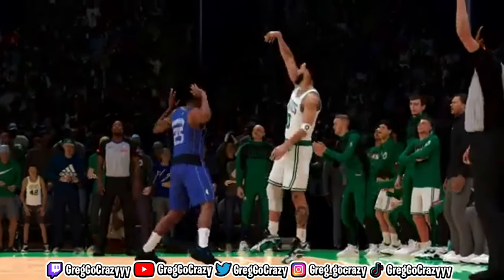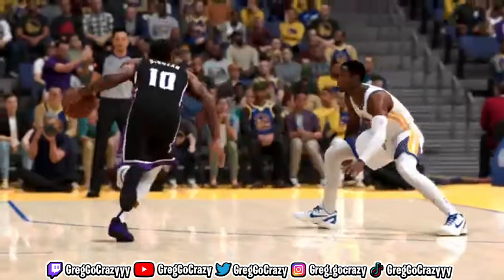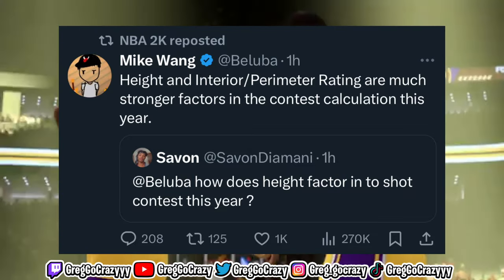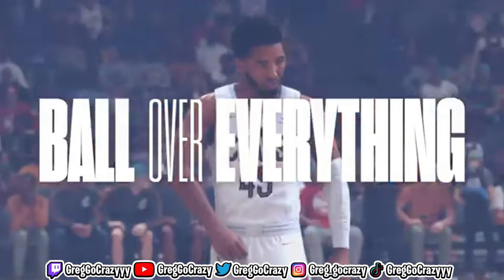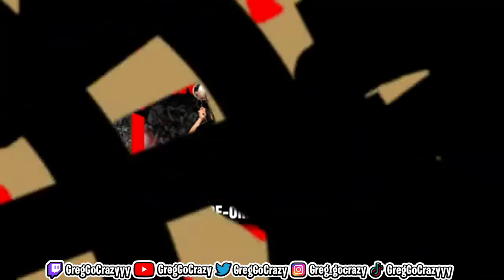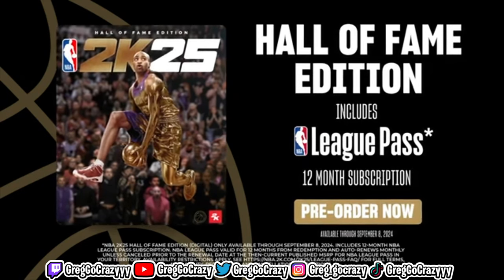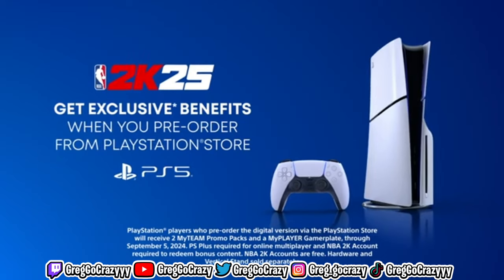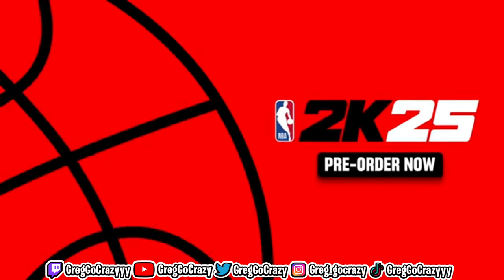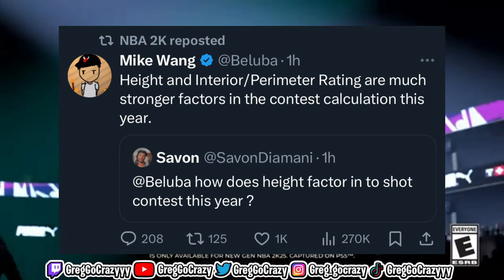People went to Twitter to tweet at Mike Wang. Y'all know Mike is off the barrier now so he can't respond to more tweets. Someone tweeted at him about how 2K25 fixes the interior shot contest issue — y'all know that issue was crazy. It didn't even matter if you were in their mitt, they would still green it. I had Hall of Fame Challenger on my 6'4" PG build, and they'd green a 30% shot in my face. Mike responded saying: "Height and interior/perimeter rating are stronger factors in the contest calculation this year."